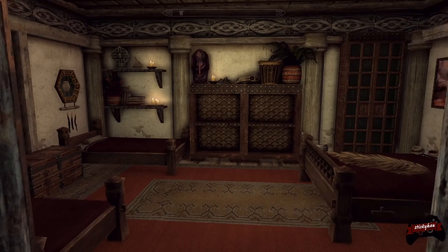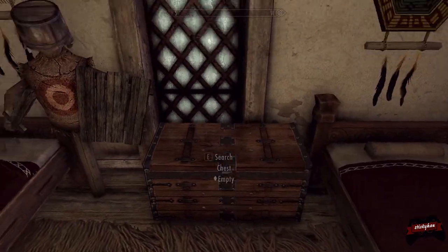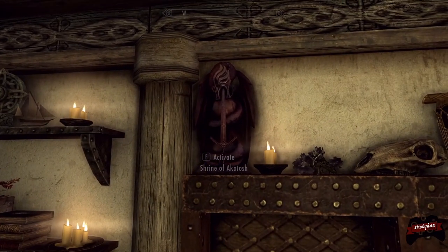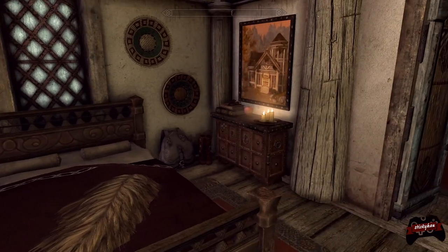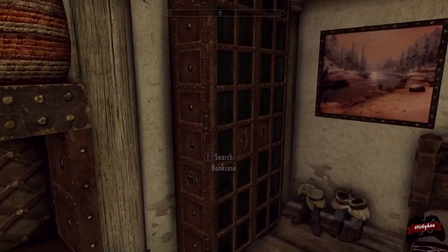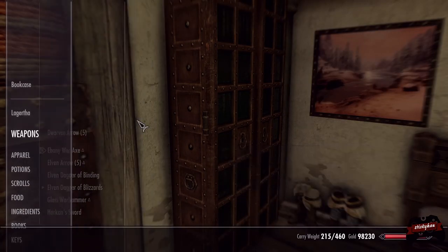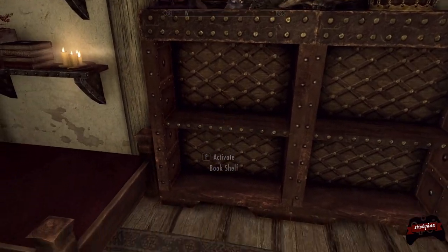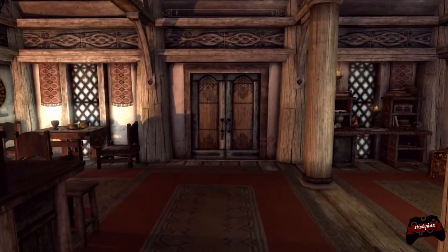Over here we have the bedrooms. The bedroom is combined with your children's bedroom, which isn't unusual for a small player home. You have two children's beds with their chests and a few things indicating it being a child's bedroom. There are a couple of different shrines — the shrine of Akatosh and the shrine of Mara. You have your bed, some decent storage with a dresser, a knapsack you can use, and then a bookcase over here. There are also some usable bookshelves. Pretty simple but effective, and just nice and cozy.